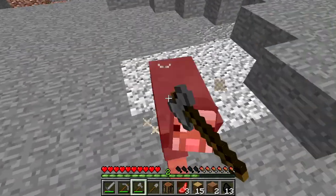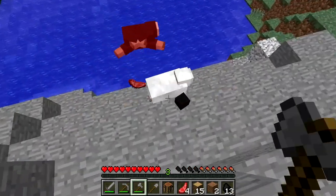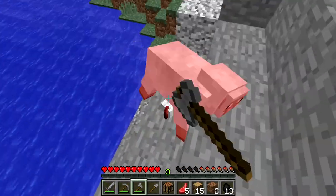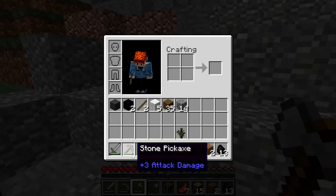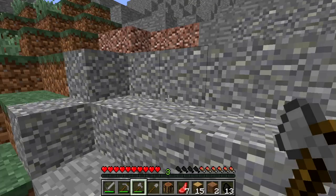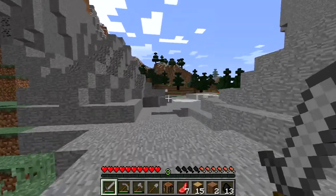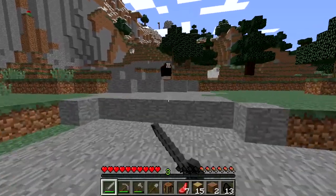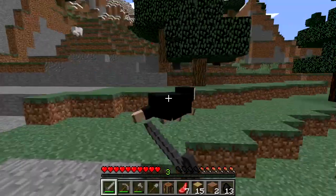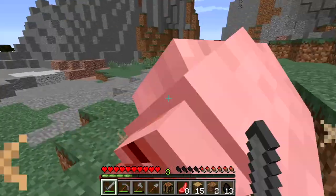I'm sorry, Gray Sheep — you're gonna have to go. Sorry Black Sheep, I need the food. It's not about the wool, I'm sorry. The sword actually does more damage. Because I know in the newer versions the axe does more. And I just realized that you can spam click in this — you can't do that in the newer versions.